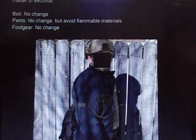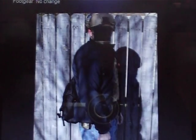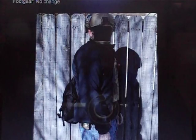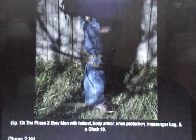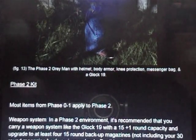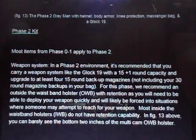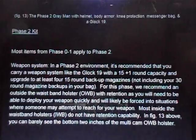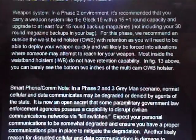Here they give a picture of a gray man in a phase two scenario: he's got his helmet on, a jacket or pullover, messenger bag, boots, knee pads, and you can see his holster showing from his jacket. He's wearing a Glock 19. Most items from phase zero to one apply in phase two. For the weapon system, again the Glock 19 with a 15-plus-one-round magazine. For this phase they recommend an outside-the-waistband holster with retention, as you will need to be able to deploy your weapon quickly.